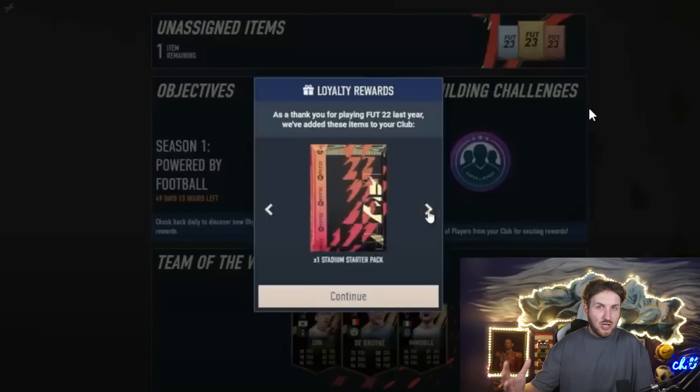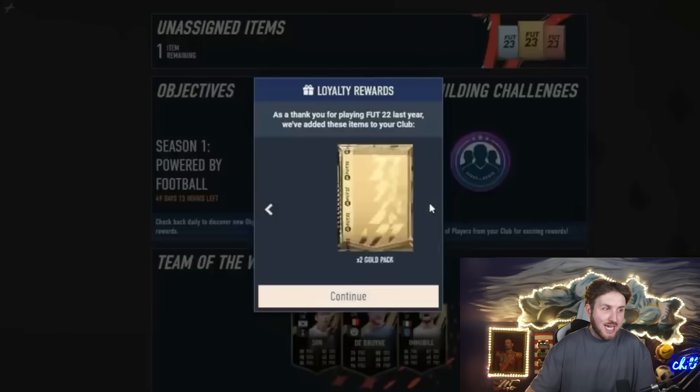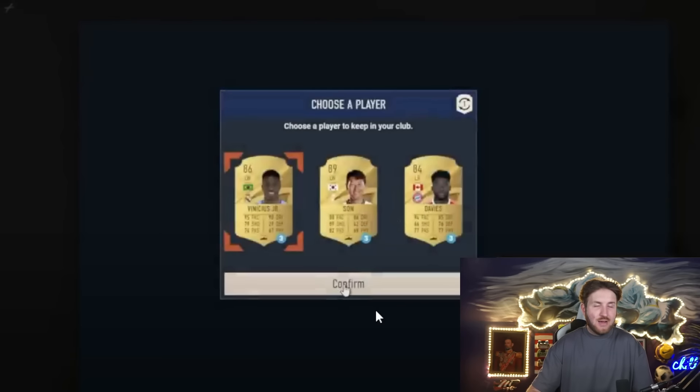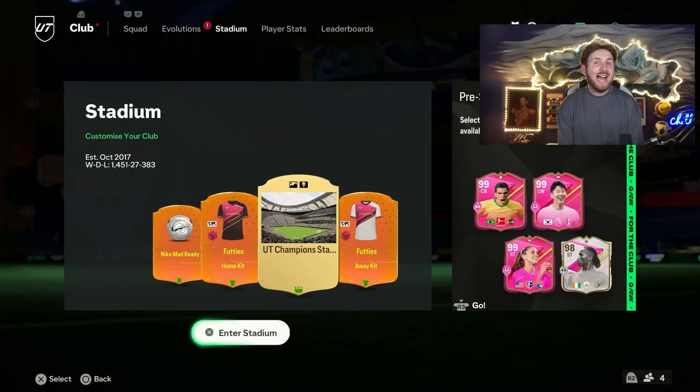One of those packs was a four rare gold players pack featuring an 80+ rare — a really good pack to begin with. There were also a few more packs including a loan player pick. For the loan player choice, if you've already got a striker from the earlier loan option, maybe go for a Van Dijk-style center back to shore up your defense. You basically want a strong enough team to compete when the full game arrives. We also got a coin boost back then, which would be great at the start of the new Ultimate Team.